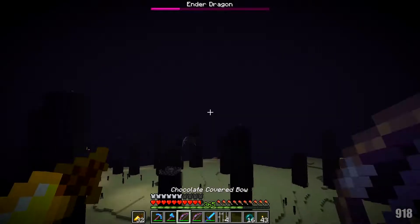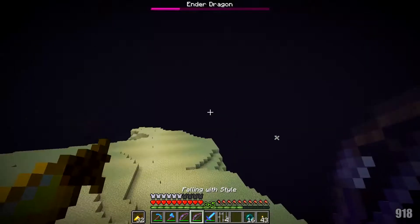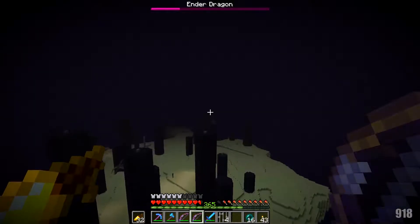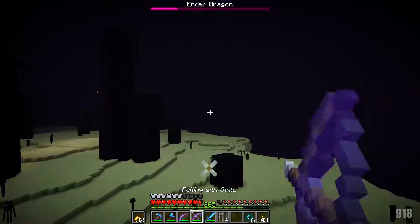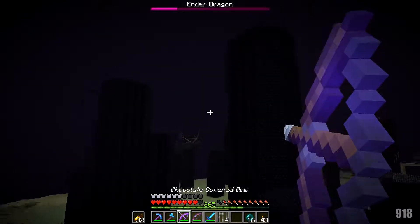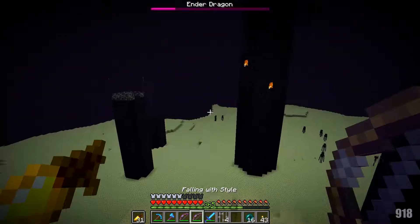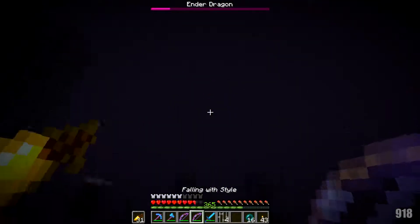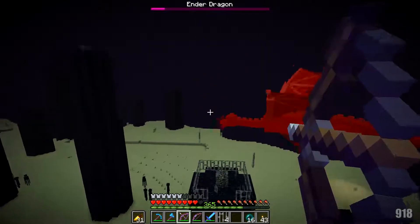This guy's at about a quarter health. Sometimes your arrows fly funky when you're in the air but that's all right — we'll come at this guy again. He's going for the perch — we've got it. He just loves avoiding me; he wants to land and spit his breath. Come on dragon, come fight me! Yeah, that's what I'm talking about — awesome. Another enderman though, man.